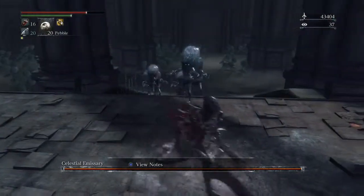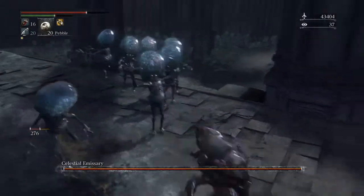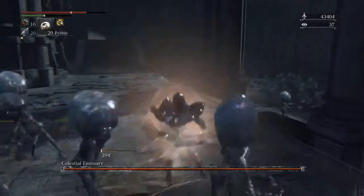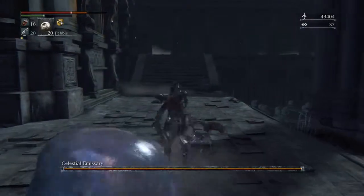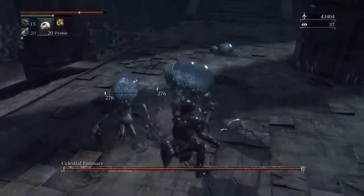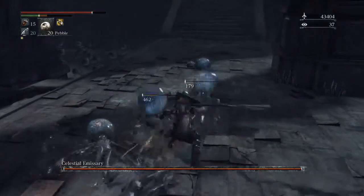So as you can see here, I'm just trying to cut down on numbers. They're not that difficult to kill. However, they're more of an irritation than they are anything else. You can get them down quite easily, but they seem to spawn quite quickly as well.